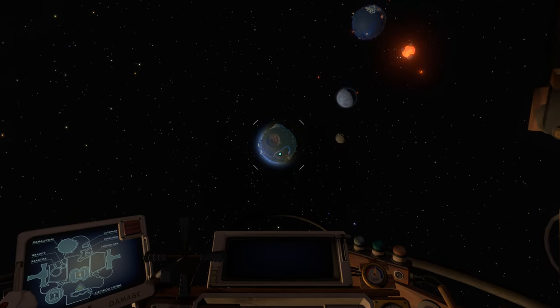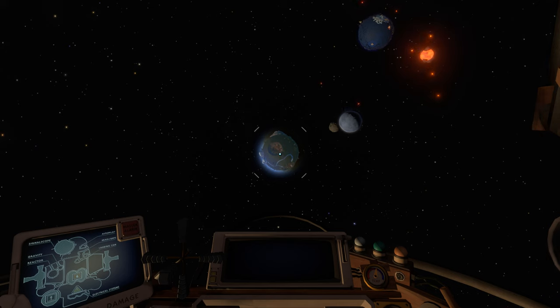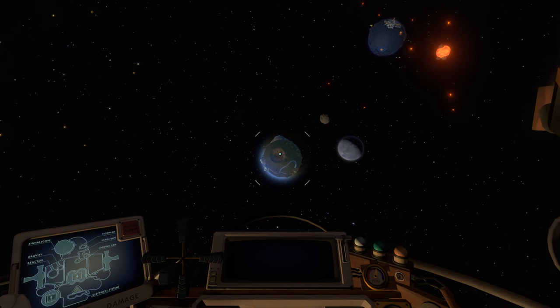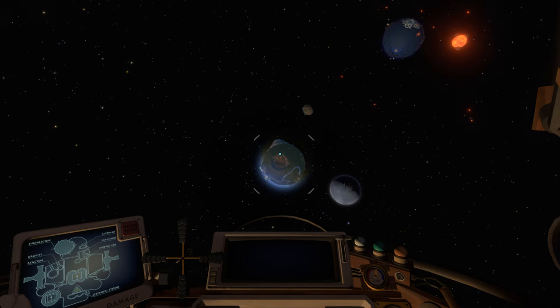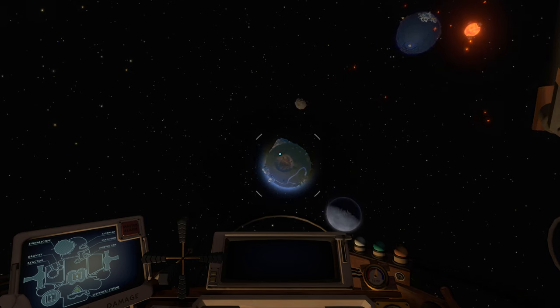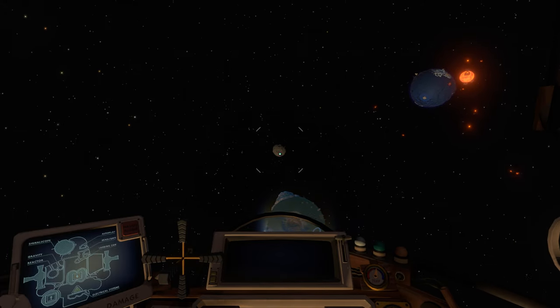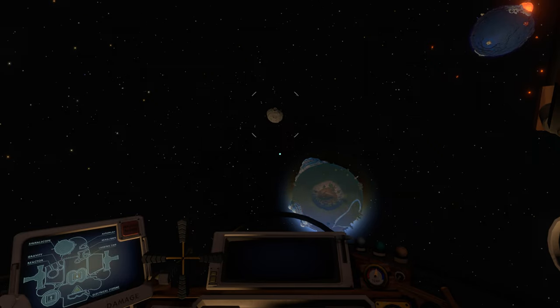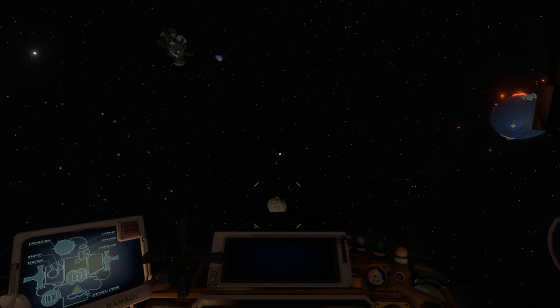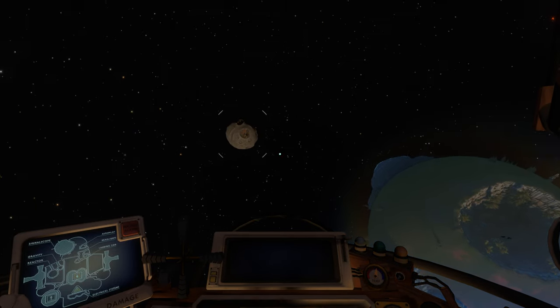We can't just go super fast and get there — we have to slow down so we don't crash right into our new planet. One thing that made sense to me is that if we could construct an arc within the Earth's hill sphere, then it would stay in orbit. The hill sphere is an area around any object in space where, if the moon is within that hill sphere, it won't get pulled off into another planet's orbit or towards the sun. But if it gets too far away, it can drift off into space.